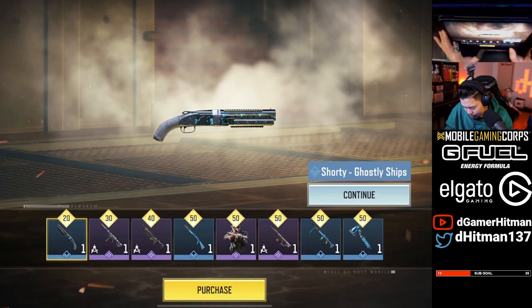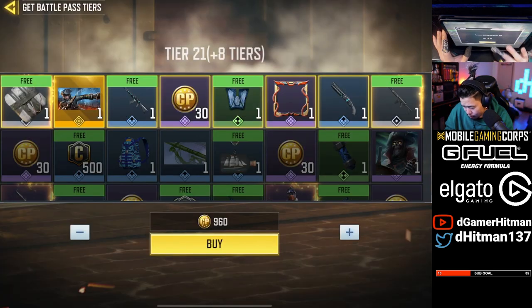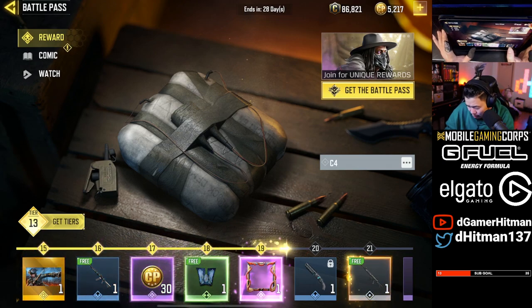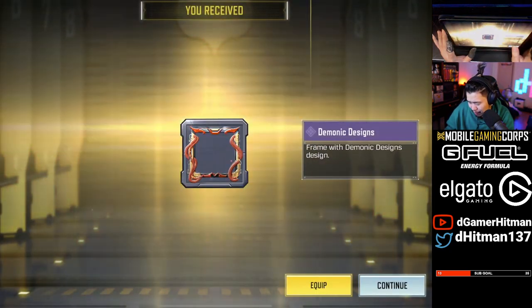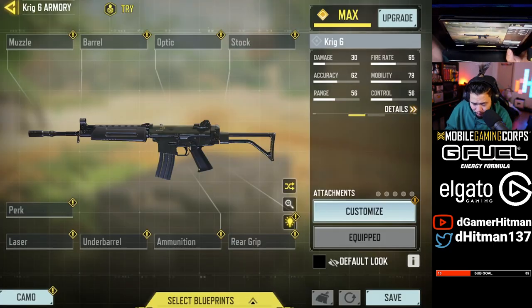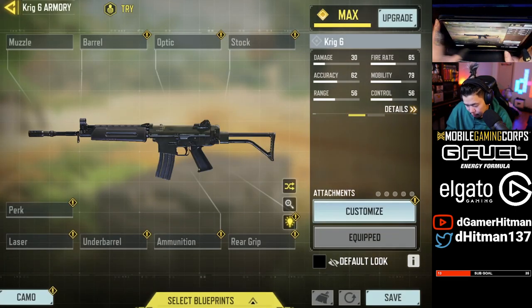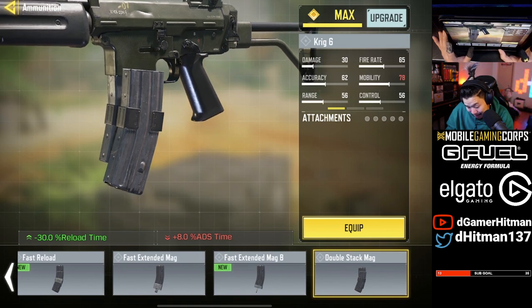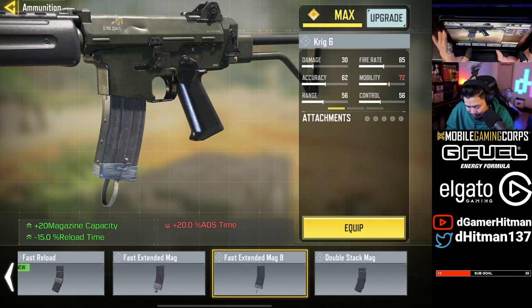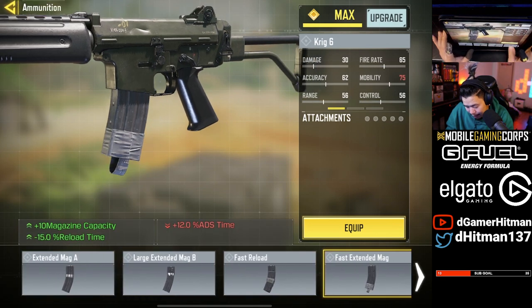We're just going to purchase until we get the free gun. There we go — let's get the C4 and the Krig 6. Take a look at the damage — it's supposed to be really broken. Looking at base attachments from Black Ops: for ammunition, definitely going with a large extended mag. There's a double stack mag, a fast extended — 20-round mag with plus 15 reload but minus 20 ADS speed.